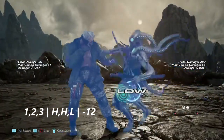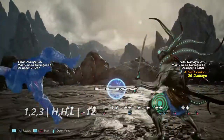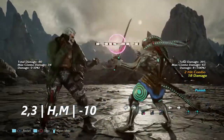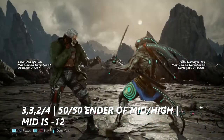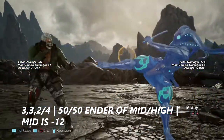Up first is one two three, a three-hit string ending in low — it is negative 12 on block. Two three is a two-hit string and is only negative 10 on block. Up next is three three into two and three three into four: the mid is negative 12 and the two is high, so please punish this accordingly.